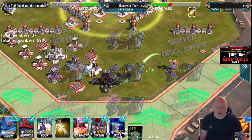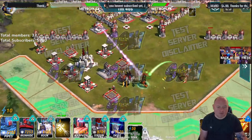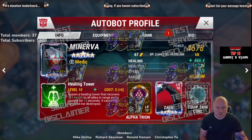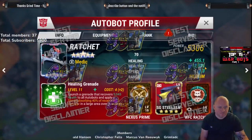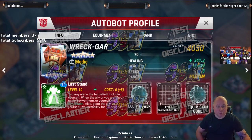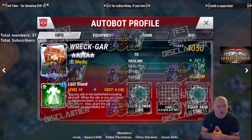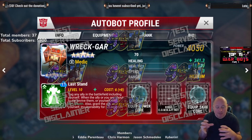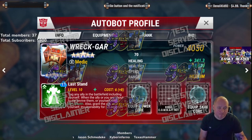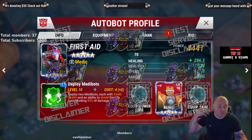He actually heals like First Aid — not like Minerva, like Ratchet, and like Wheeljack. He heals in an area, not directly. When you compare to Minerva, Minerva heals for 466 to one bot. Ratchet heals 455 to one bot. But Rettgar is only 341, but it's in an area — so he heals more bots. If you're healing just one bot he's not going to heal for as much, but if you can keep your team in a cluster you'll get a lot more healing. When you compare that to First Aid, First Aid does 296 in an area — so it's a direct upgrade from First Aid.